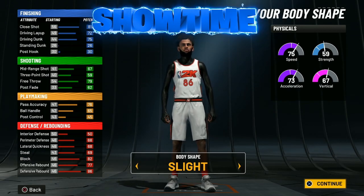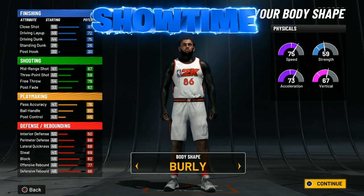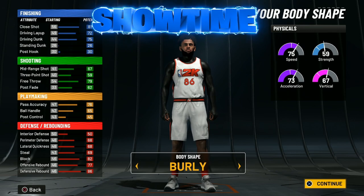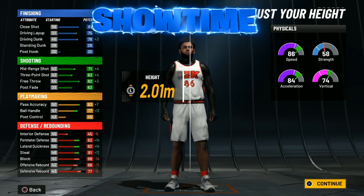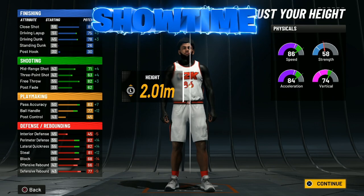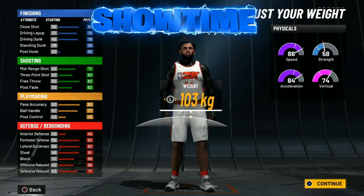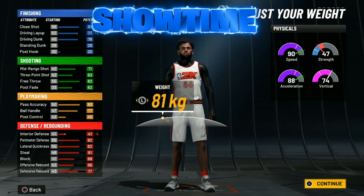With the body shape we're going to go burly — you guys definitely have to go burly for this build. If you guys want to be special, where you're a big dog on guards and they're not going to be able to guard you, you're going to be a real problem. With the height, go the absolute lowest — if you're on imperial just put it to six foot seven. With the weight, put that all the way down.